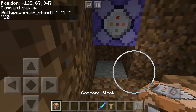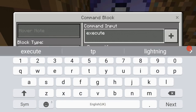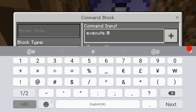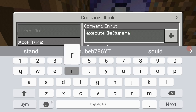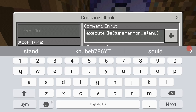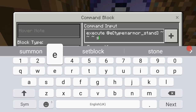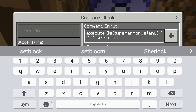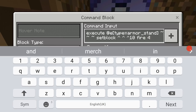Now the second part — this is the coolest part. The command is: execute @e type=armor_stand ~ ~ ~ setblock. Then put three tildes and the block data value of 10, then put fire and four. Just like that.